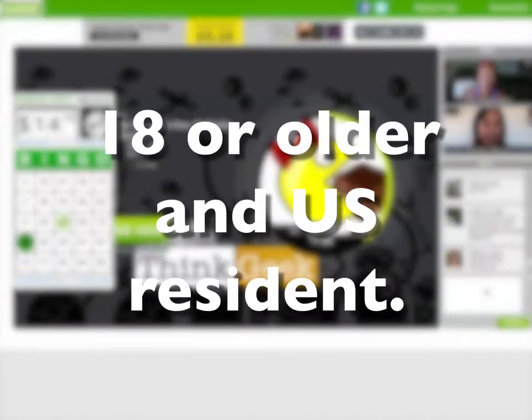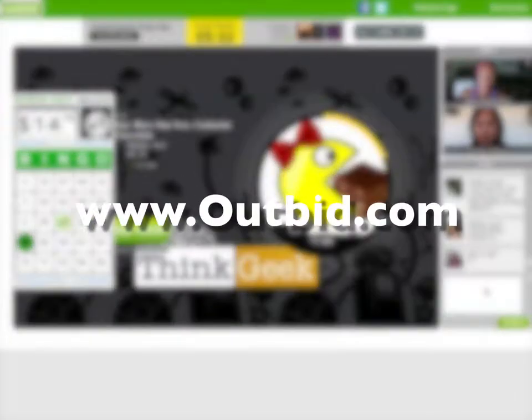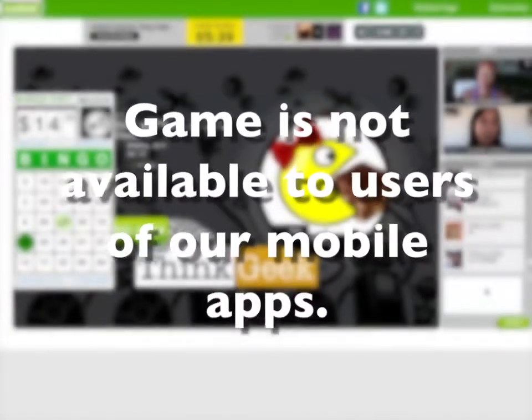You must be 18 or older and a U.S. resident to claim a prize. Complete rules posted at www.outbid.com. Game is not yet available to users of our mobile apps. Good luck!